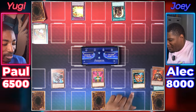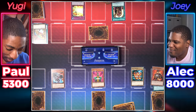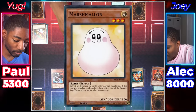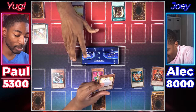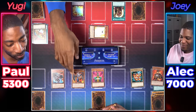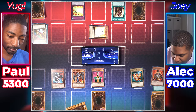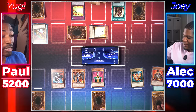I draw — I end my turn. Draw. I will normal summon Red-Eyes Retro Dragon, who doesn't really do anything. Baby Dragon attacks. I end my turn. Draw. I set a monster face down, also set a card and end my turn. Draw for turn. Baby Dragon attacks his face down — you attack my Marshmallow. This thing can't be destroyed, and you take 1000 damage because it got flipped face up. I'll normal summon Dark Valkyria and end my turn.